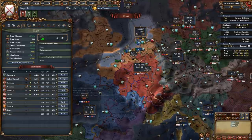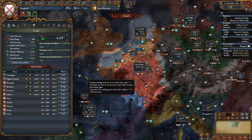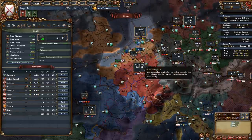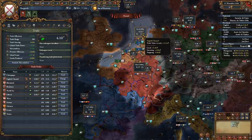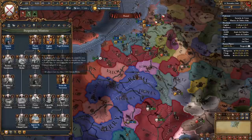When you go to your trade screen, do not change anything. You're already set up most efficiently by having one merchant transferring from the Bordeaux trade node as well as your other merchant collecting in the English Channel. Burgundy's early expansion is literally tied to its mission tree.